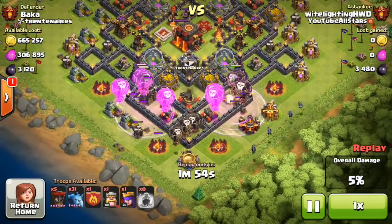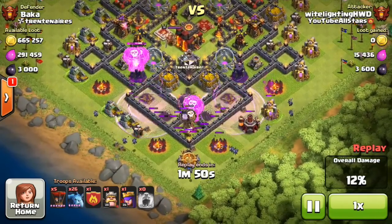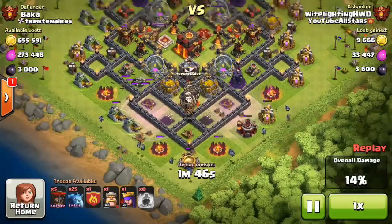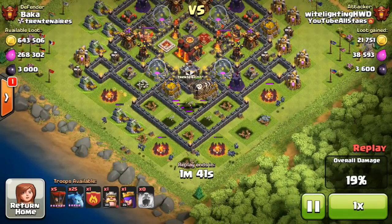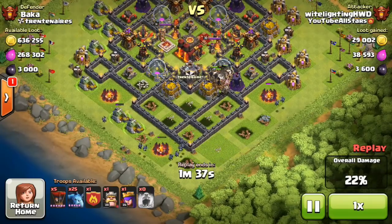I'm rocking a different composition — I have 26 loons and 40 minions, and then 15 clan castle minions. That's so I don't have to worry about people not having clan castle balloons to donate me. Minions are easy to get, so it's just a little bit easier. Having 26 loons is pretty nice to have at your disposal.